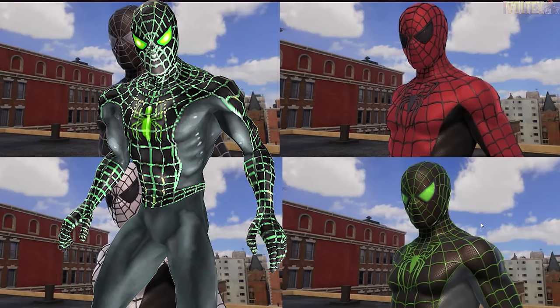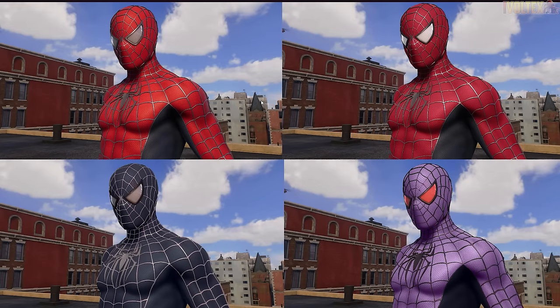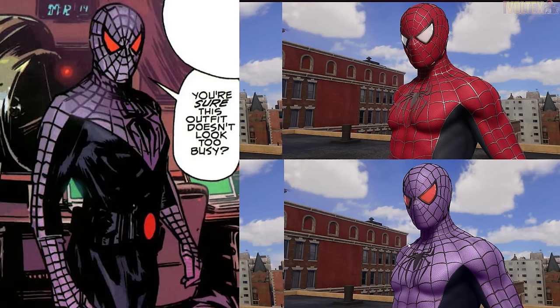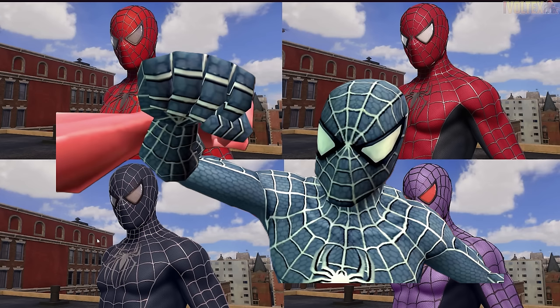Now we have the actual new updated Raimi suit, and this is just perfect. The first suit style to the right feels like more of a Spider-Man 3 recolor, or like what they did with the Advanced Suit 2.0 - kind of a different color. This is the Hulk/Bruce Banner Spider-Man colors because one of the variants of Spider-Man is Bruce Banner and he looks like this. The third one reminds me of the Friend or Foe colors, or possibly a symbiote version of the regular Raimi suit.